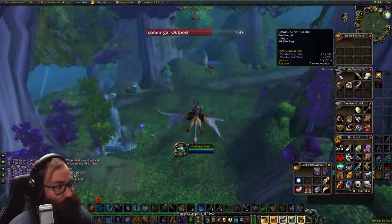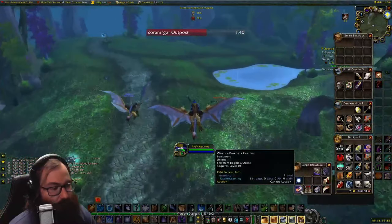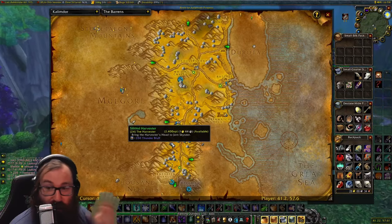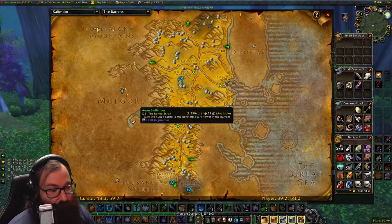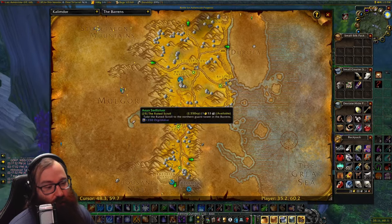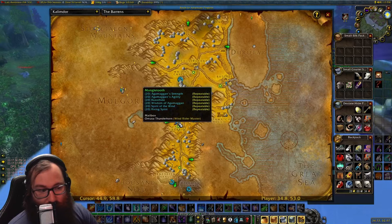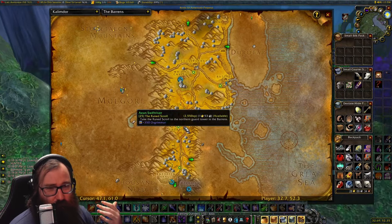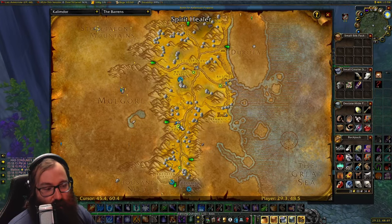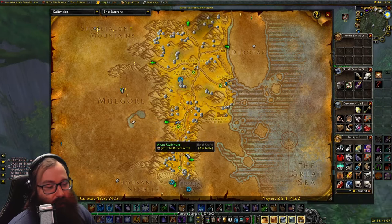Then fly to Camp Taurajo and turn in Weapons of Choice, which gives 2K rep. You'll also turn in all the animal heads collected — the tail spike, hoof, and feather. One of the hardest is the Harvester, a very rare spawn that gives 2.4K XP. The Ruined Scroll requires finding Aeon Swiftriver, who is a rare spawn within a rare spawn group — a pack of four. I'd recommend waiting near Camp Taurajo, pulling them, and running them into the camp guards who are level 40 and will finish them off.